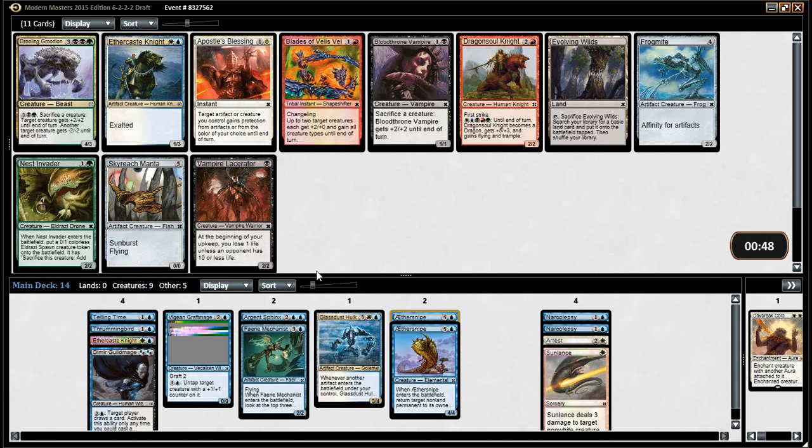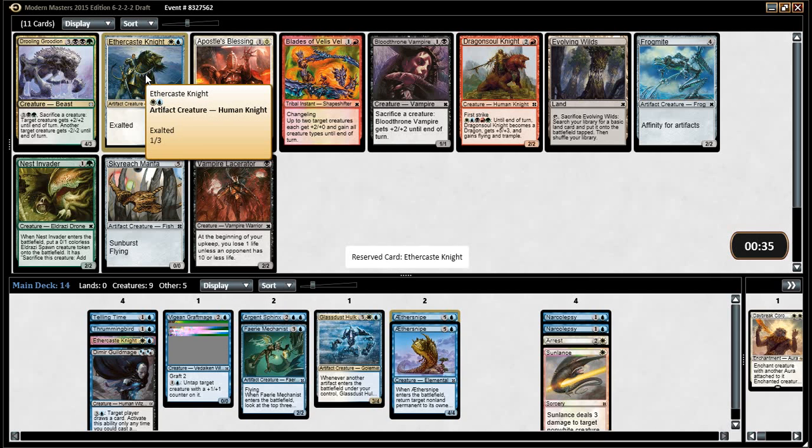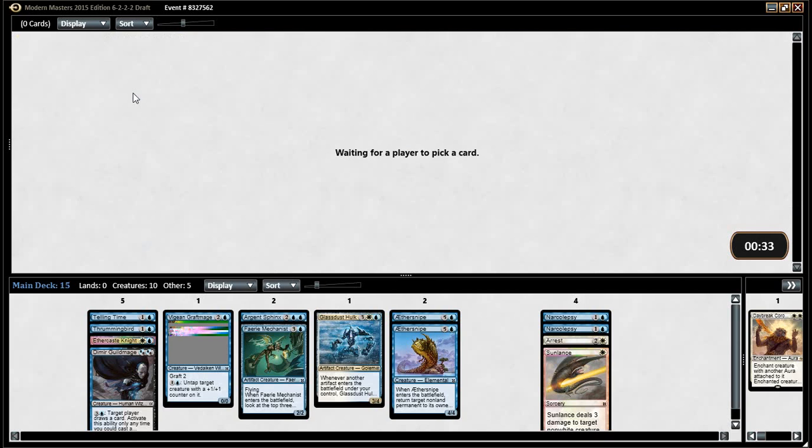Another knight — is knight just where we want to be? Is that better than Frogmite? Well, knight makes our Mechanist slightly better, it makes our Glass Dust Hulk better, it makes our Sphinx technically better. It's also just pretty good as a card. On turn three it attacks as a 2-4. If you play two, it attacks as a 3-5. If you play four, it attacks as a 5-7.